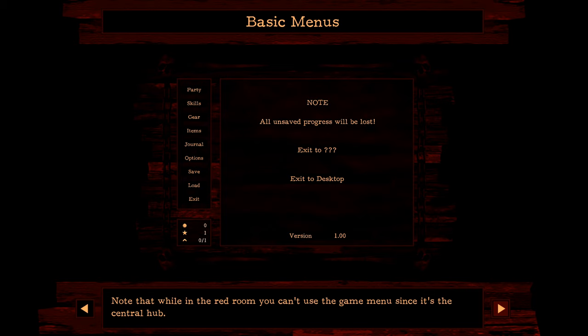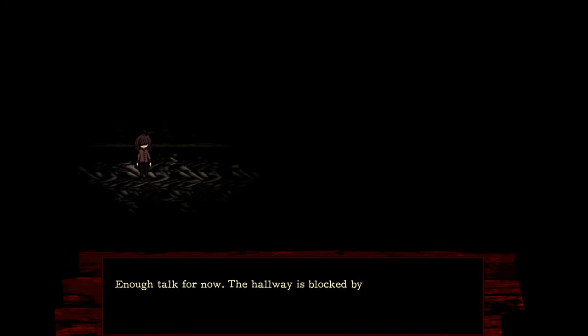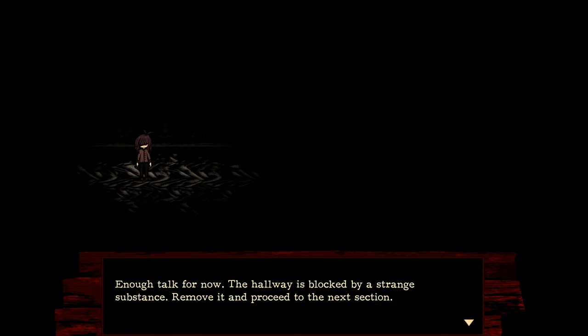The party menu contains all your party members and their stats — portrait, name, health gem stats, combat stats, rest cost, current and total amount of health gems. The skill menu shows detailed health and combat stats for each party member, where you can spend skill points when your party levels up. You can cycle through each party member with left and right arrow keys or the D-pad.